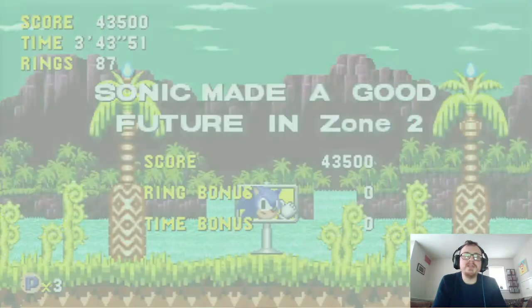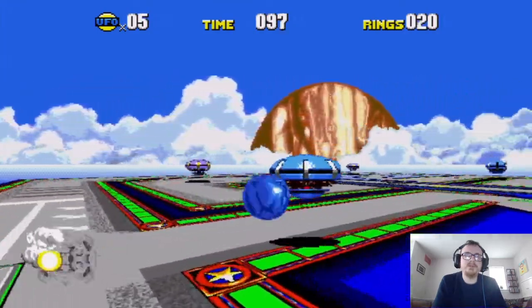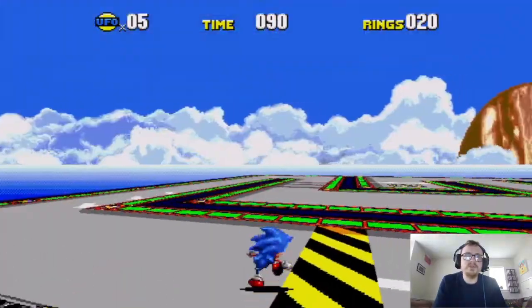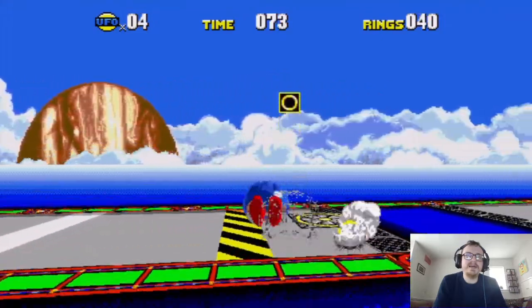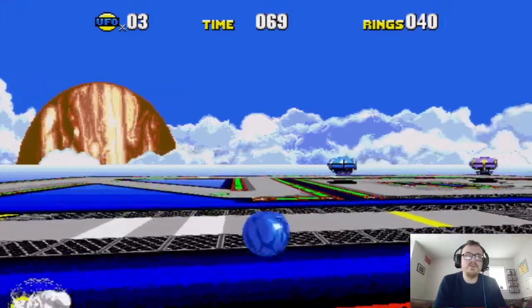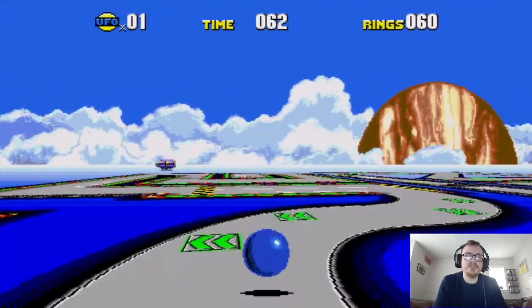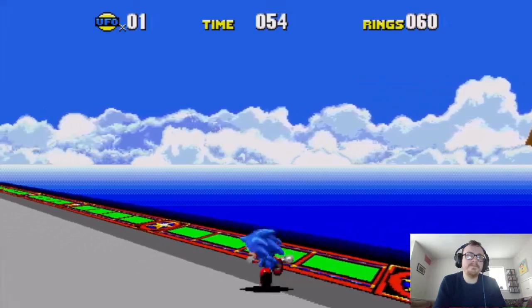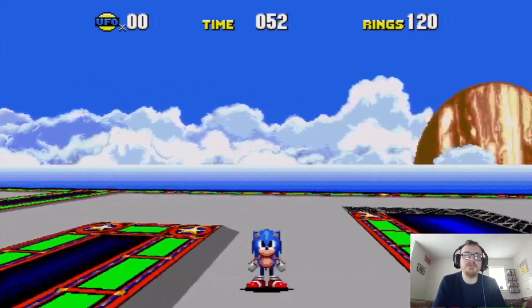We're going to go to another special stage and get the second Time Stone — hopefully without too many problems. That first UFO is pretty easy. Now those red springs there are used for height advantage. There is a way you can slow something down — if you hold the down button, you're actually able to slow down its momentum, which is quite handy. If you're afraid of going in the water, you can actually slow down its momentum to stop you from going into the water. One more UFO to destroy, and there it is. Actually I found that special stage easier than the first one, honestly.